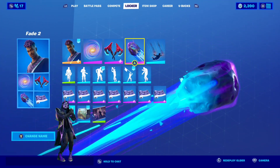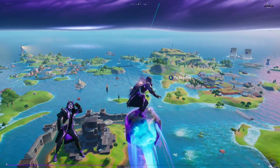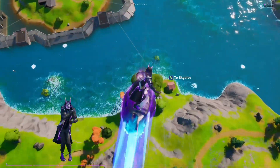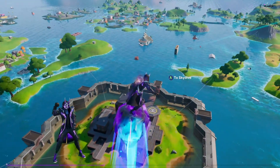For the glider, I went with another skin's glider from this battle pass. The Comic Prasher is a part of Siona's set — Siona or Siona? Hopefully I'm pronouncing that name right. Anyway, the Comic Prasher glider looks awesome with any purple-blue skin, including Fade.